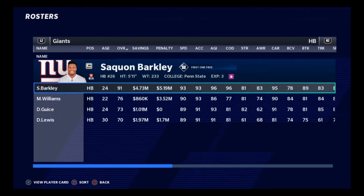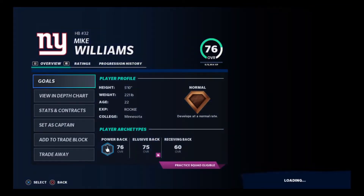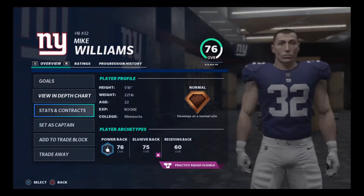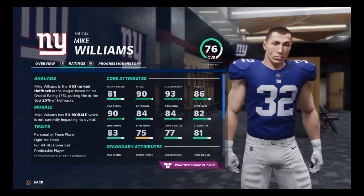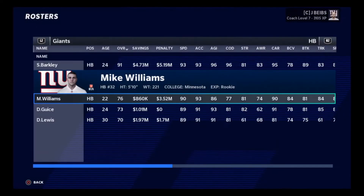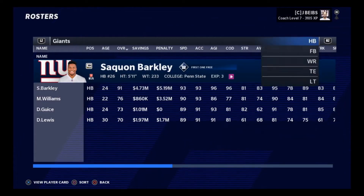Right now we're just going to go through and show you some of them. First one is Mike Williams - got him in the second or third round, I don't specifically remember which one. But he is a beast, and he's going to be the backup to Saquon, joining Glees and Lewis in the backfield.